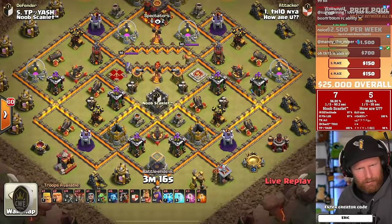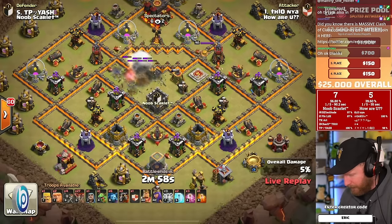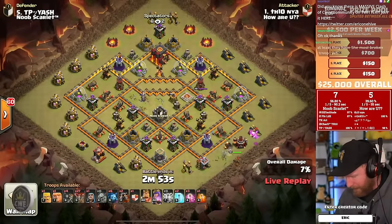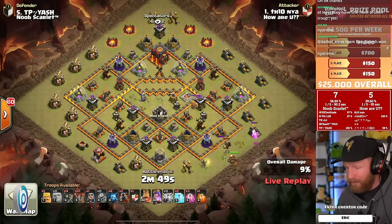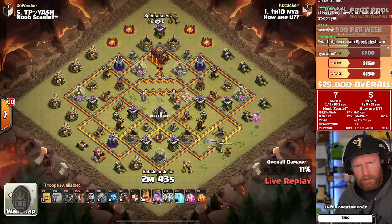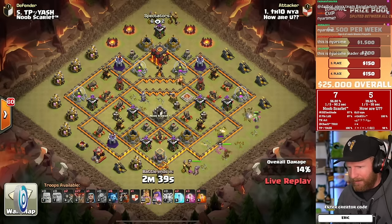Is this Klaus or Cheechin? He's going to zap out the defensive Queen and the Inferno together in the middle of the base — you need about five or maybe six lightnings for that. Is this Nyromi? Somebody told me Cheechin and Klaus are on this team, but that looks like Nyromi.